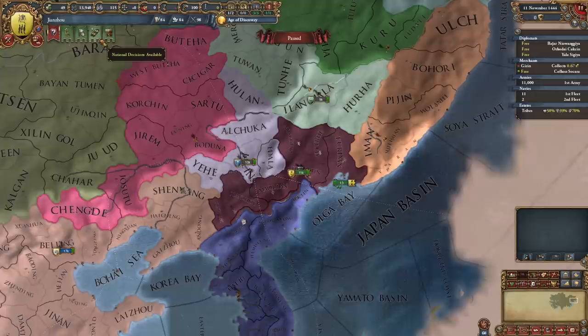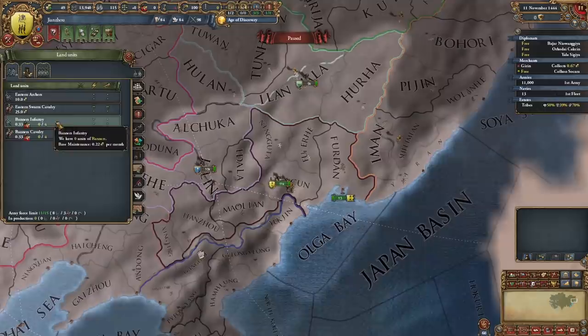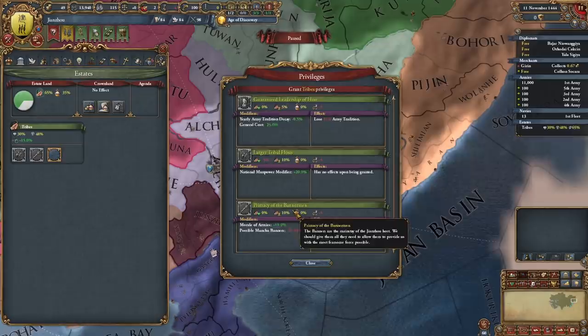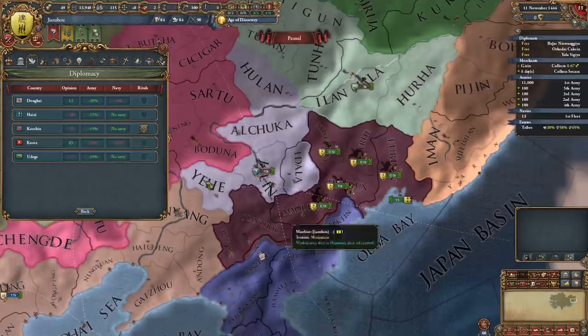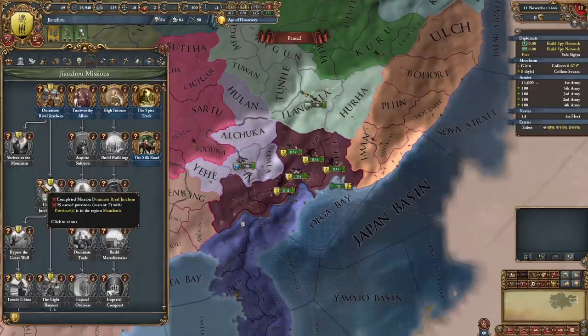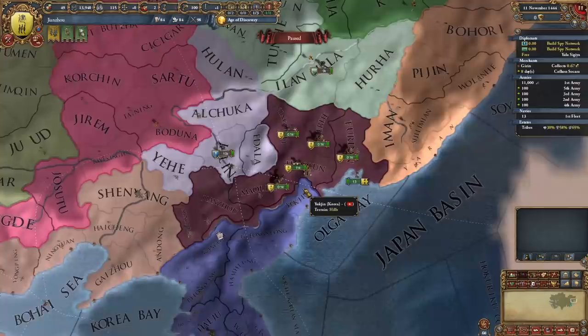To form Qing, we're going to have to start off by forming Manchu, which isn't too bad — all we have to do is own that one province there and a whole bunch of extras, and we have plenty of great targets around us. I'll start off by hiring a couple of banners, mostly cavalry because they cost less and they reinforce slower. For the estates, I'll go with tribal hosts, primacy of the bannermen, and autonomy for chieftains. I'll rival these three around me, and we're good to go. I need to take these three provinces and core them up, which gives permaclaims on the rest of Manchuria — and then owning a large portion gets us 10% morale of armies, some manpower recovery speed, and most importantly a really solid general.